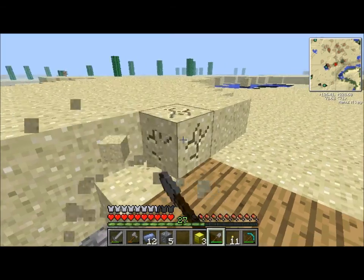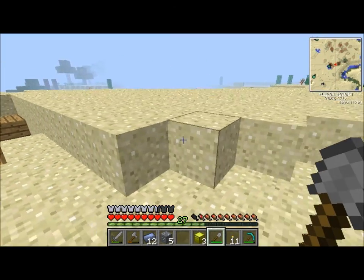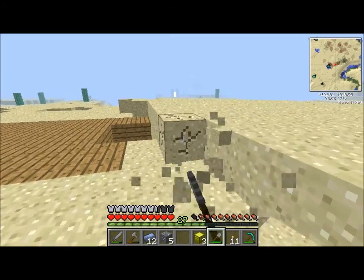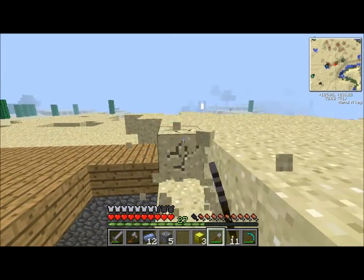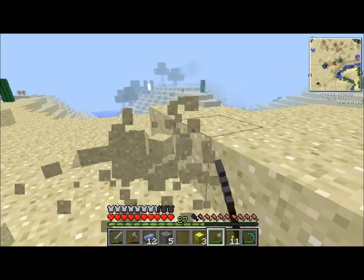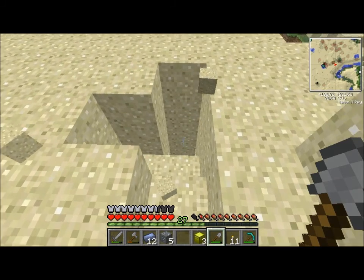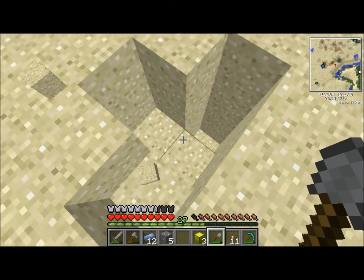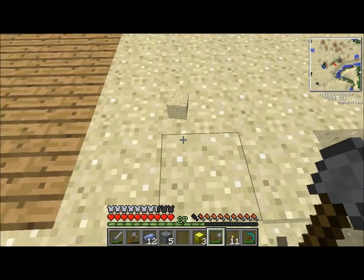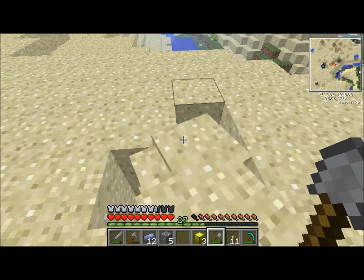What the hell? My house glitched out. This layer of sand just ain't right — it needs to go right now. What happened here? That must have been where it caved in or something. It's all right, I got a lot of sand.